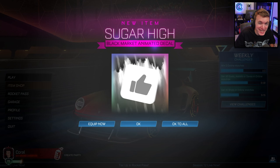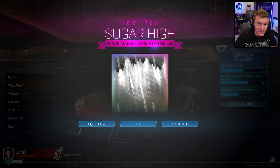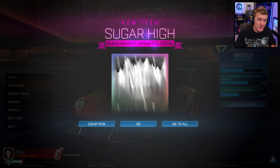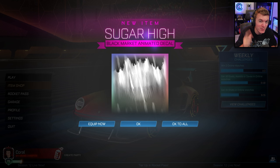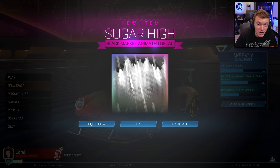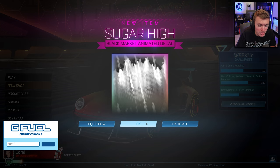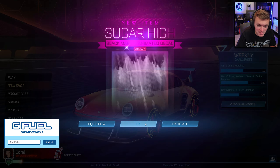Hello everyone, welcome back to another video. Today we're going to be checking out every single painted version of the new Sugar High Black Market Animated Decal. Before we get into it, every thousand subs on this channel we give away a Titanium White Octane — all you have to do is subscribe and comment something below. We're also giving away an alpha cap at 100,000 subscribers. But like I said, we're checking out the Sugar High Decal in all its painted versions.